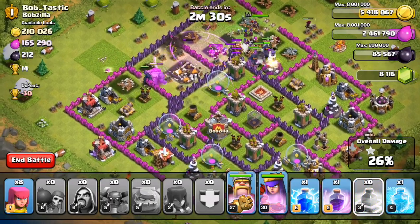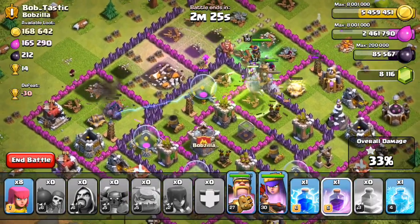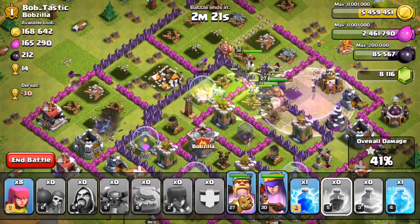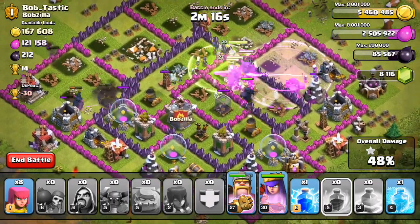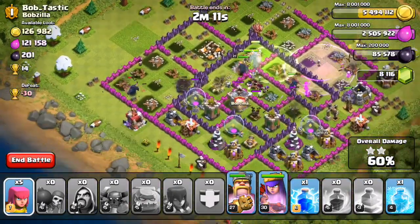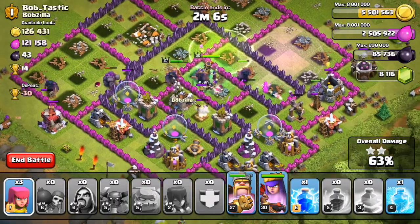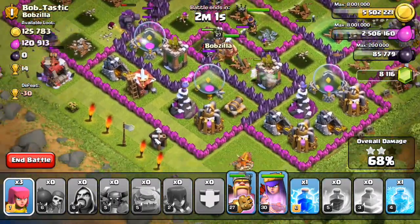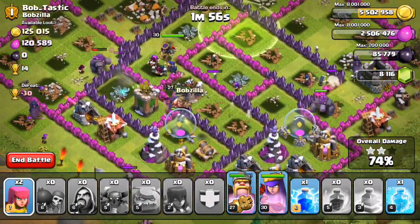The Golem is heading toward the center of the base, so this is good news. Put a single jump spell down, but it's covering four different quadrants, so this is really gonna help out with spreading my troops out and destroying the base. The Golems are actually doing well — holding up pretty well and taking quite a bit of the damage. The King is moving into this outer layer now, and he is gonna wreck this base. I'm guessing about 100,000 of each stolen and we're gonna get the rest.